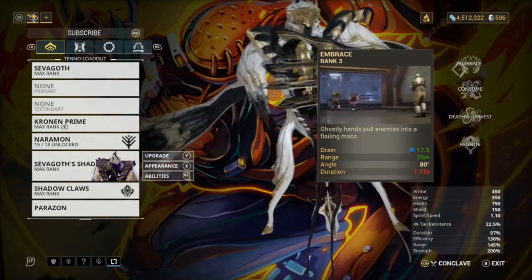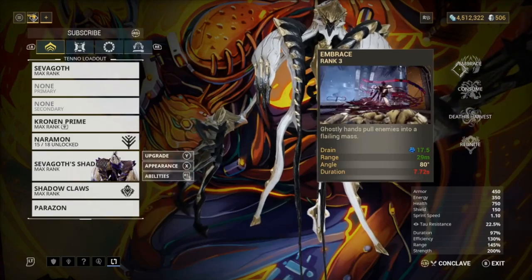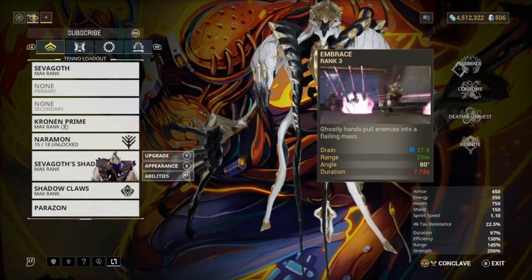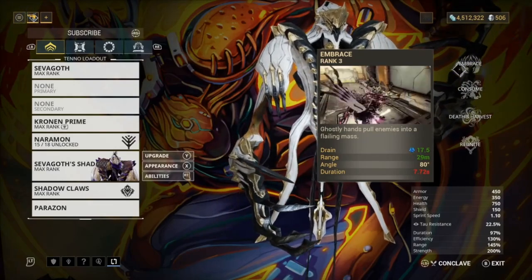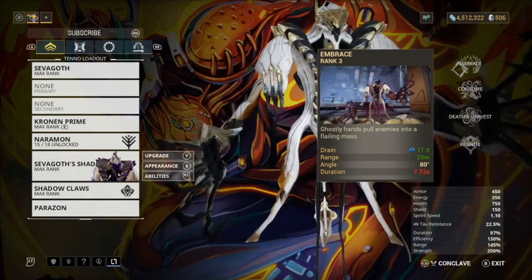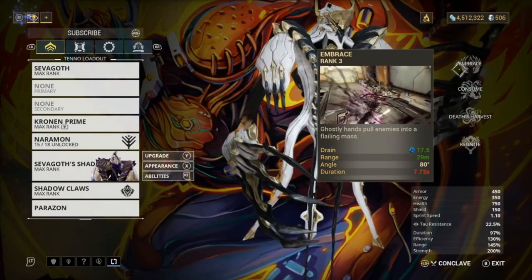So Embrace is a really good ability. What it does is ghostly hands pull enemies into a flailing mass - basically pulls them together, think of it like Mag's pull, just pulls them all together.